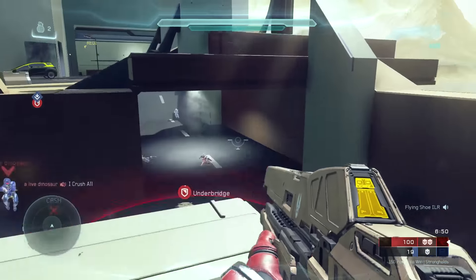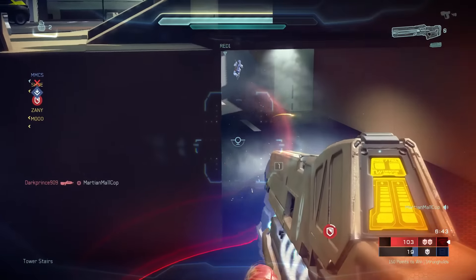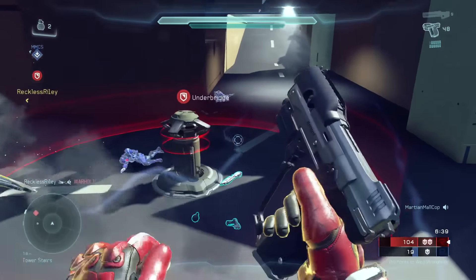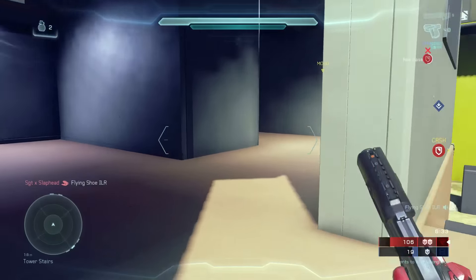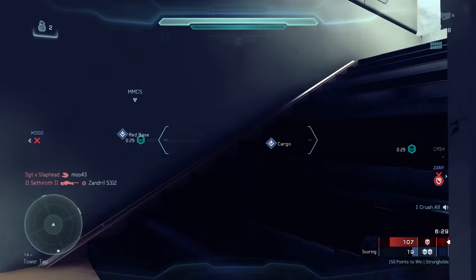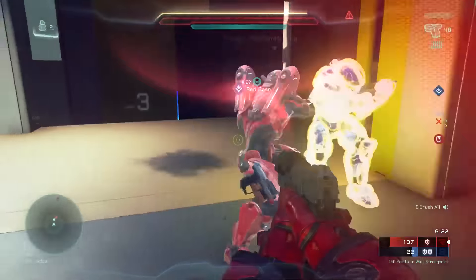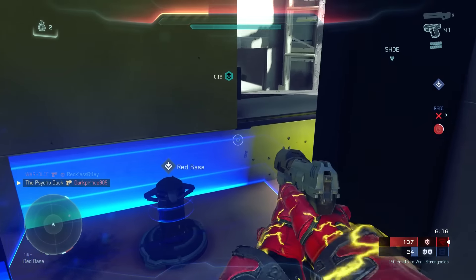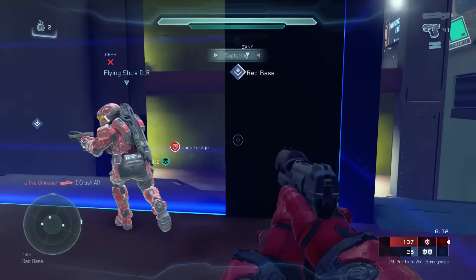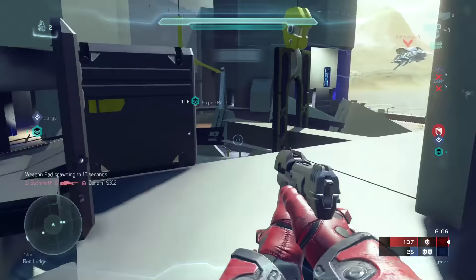The third stronghold is placed down at underbridge, in that corner where the mantis used to spawn. This stronghold is really interesting — it's somewhat exposed from some angles, but vehicles can actually interact with it. On the original version of Guillotine strongholds, vehicles didn't have much power to interact with the objectives. Now the warthog is actually really important in holding this objective. You don't need the hog to hold it, but it definitely helps to incorporate it into your strategy. The railgun also spawns down there — I removed the Spartan laser in favor of a railgun, which is also exceptionally good at countering the banshee.